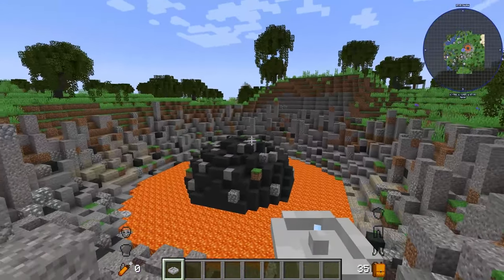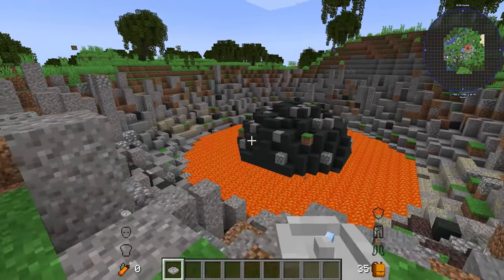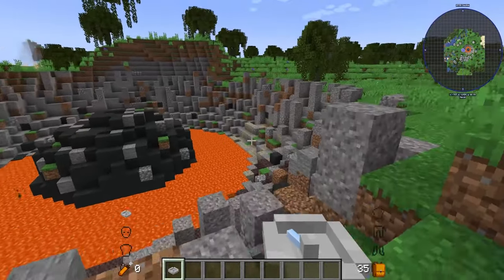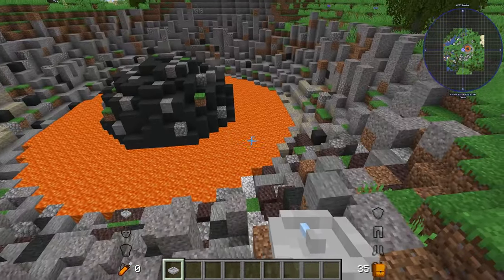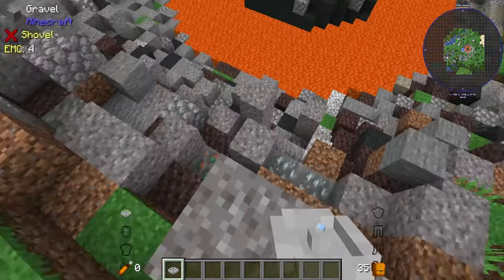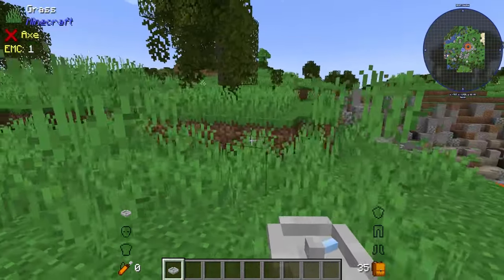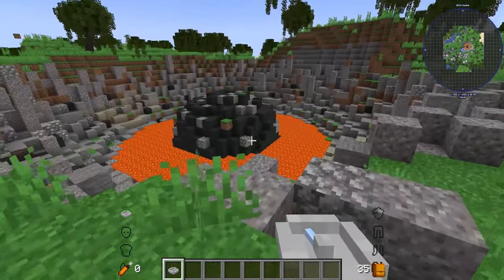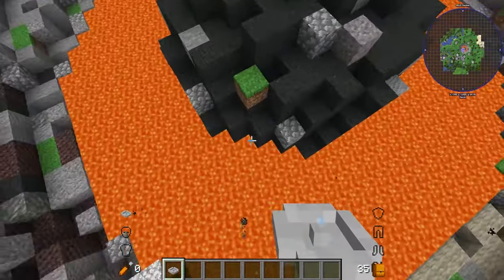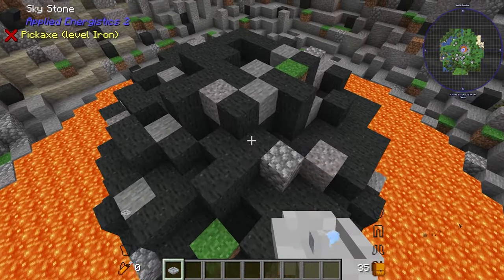Here in a regular Minecraft world I've found one of these meteorites. They spawn all over your world and you'll probably come across them before you even make the meteorite compass. They can appear in lava, completely dry, in the ocean, or underground. The meteorite compass points directly toward the nearest one, and when you're right on top of it the needle starts spinning rapidly — that means you've found it.